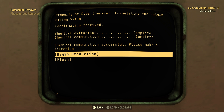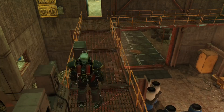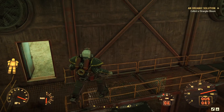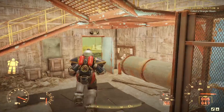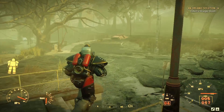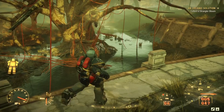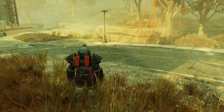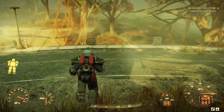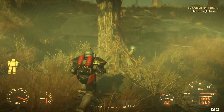Now we need to collect a strangler bloom. We're given a pretty large search area on the map. I'm going to show you where I found mine rather than just cutting to the pickup. I don't know what it looks like from the get-go, so that makes it tricky. I assume because we flushed materials into the water supply it must be something that grows near the water — and here it is on the tree, kind of growing out there. That's a strangler bloom, so we pick that up.